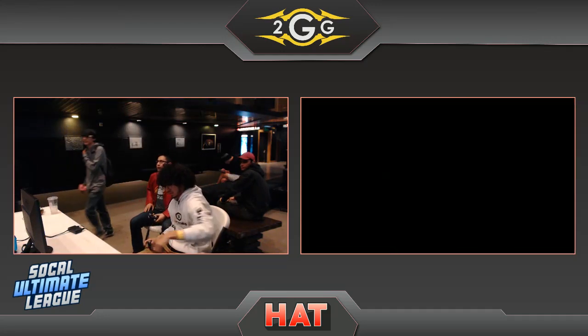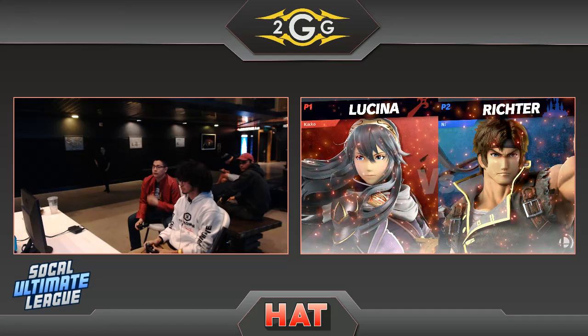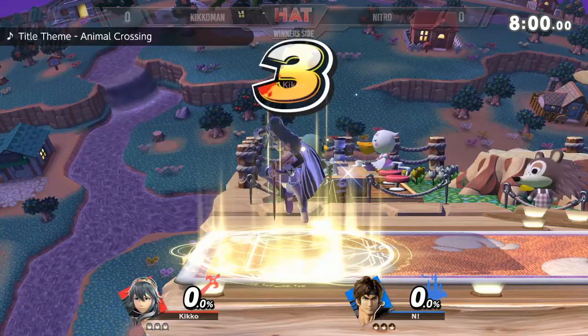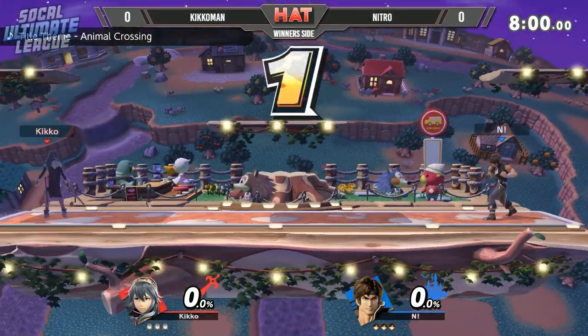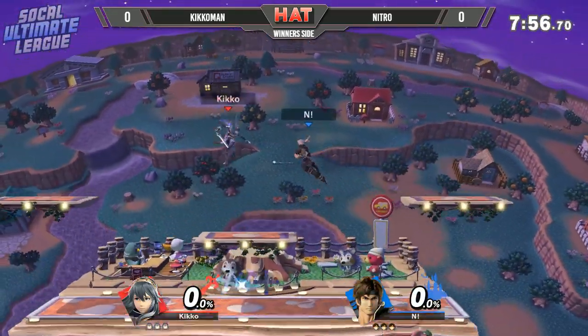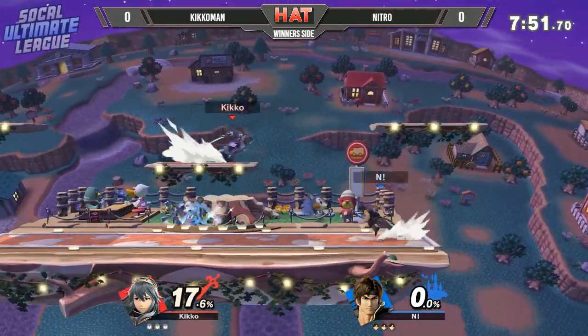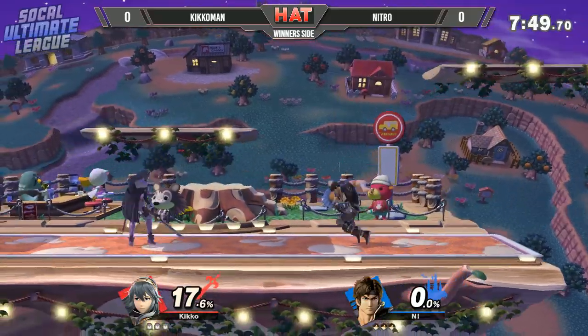Here we go, the Lucina comes out. She's a character where she has decent speed and decent air speed to navigate around Nitro's projectiles, but if you can keep her out, Lucina doesn't have too much to contest it once they're in that mid-range. So it's a matter of Nitro keeping up, keeping Lucina at that distance.